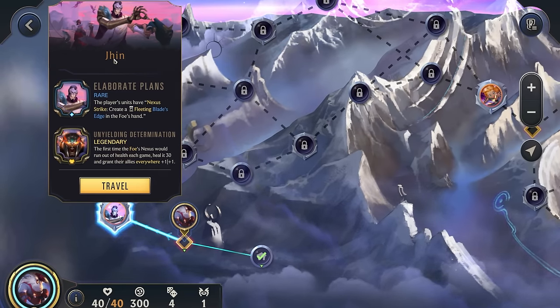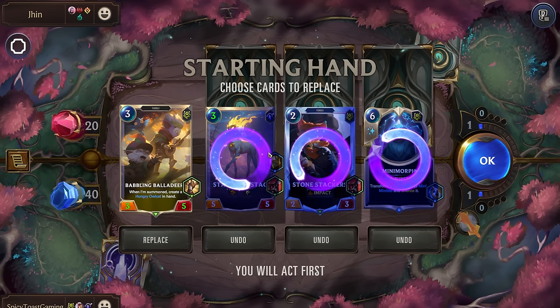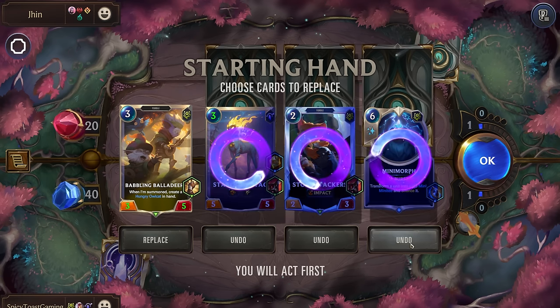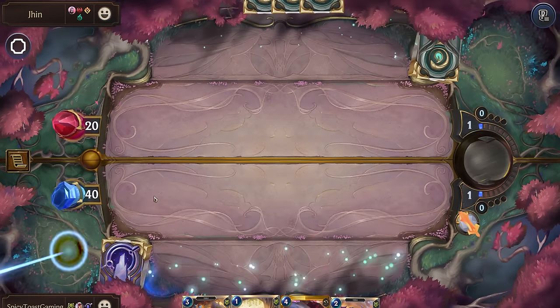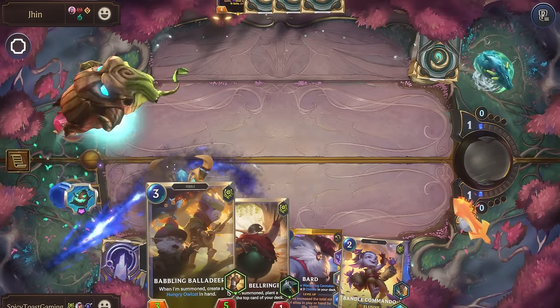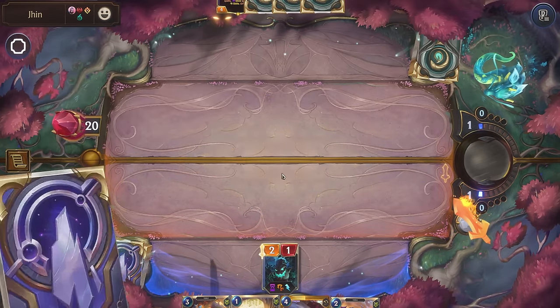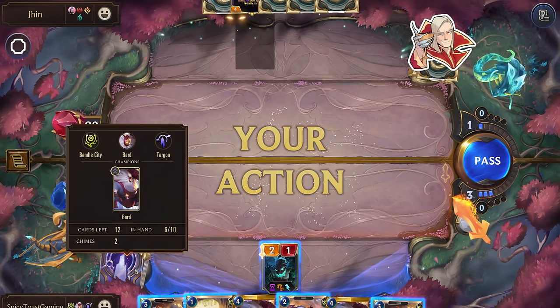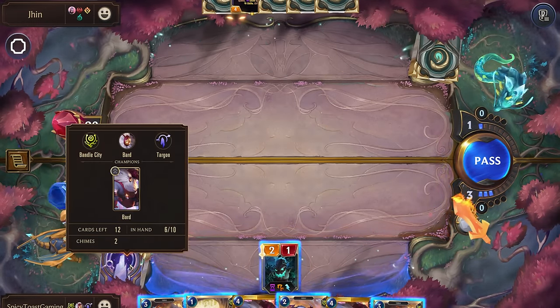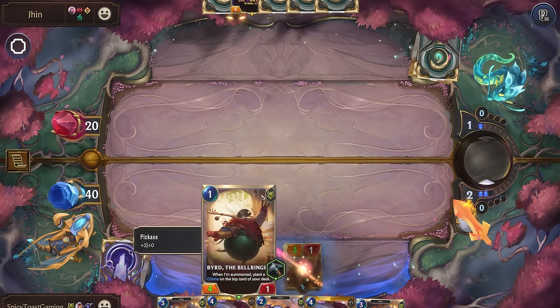Up first we have Gwen with Unyielding Determination. Let's get rid of all three of these — actually, this one has buff stats, so we're fine with playing it right away. We drew three of our units that have buff stats, that is wonderful. Looks like we immediately planted some chimes — because of those Starforged Gauntlets, we're immediately planting chimes in our deck. That is awesome.